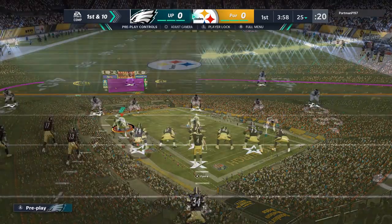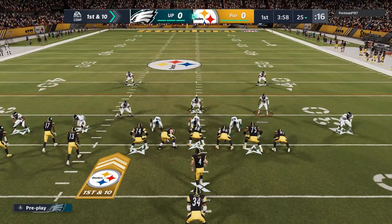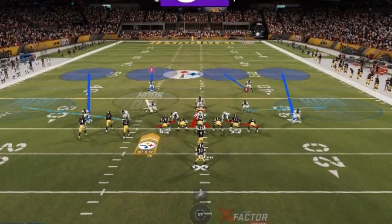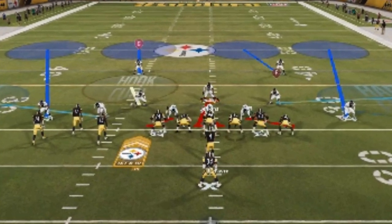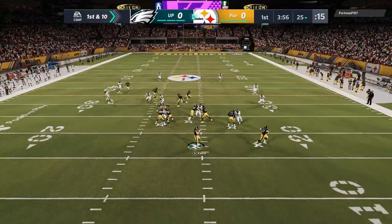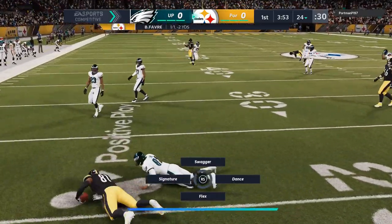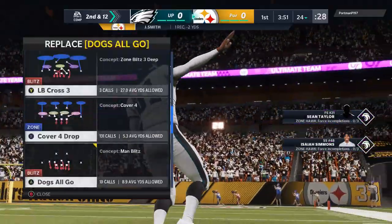I'm pretty much running Cover Four Match in every defensive formation these days. As far as the setup goes, I'm pinching the defensive line, sometimes doing hard flats, sometimes playing underneath coverage to make those outside guys hard flat. The most consistent part of it: pinch the defensive line, blitz my user just to make them a little bit faster. There are a couple of different setups I'll show throughout the game. I typically only hard flat based on the situation.